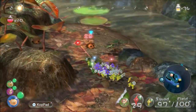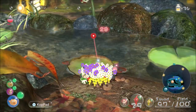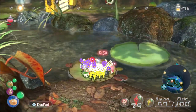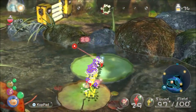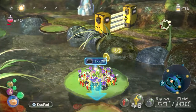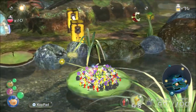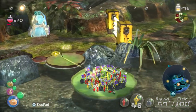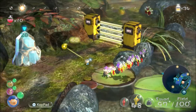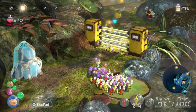I killed some little orange Bulborbs down there because they were in the way. The little orange Bulborbs are pretty much the same as the red ones, but the big orange Bulborbs wake up really easily and have more health. In my opinion they're the hardest type of Bulborb to kill, and I'll show you how to take on an orange Bulborb later in the series when we get to the big ones.